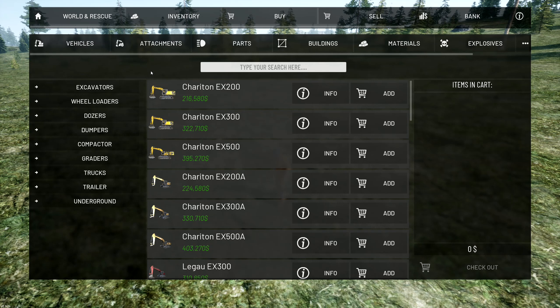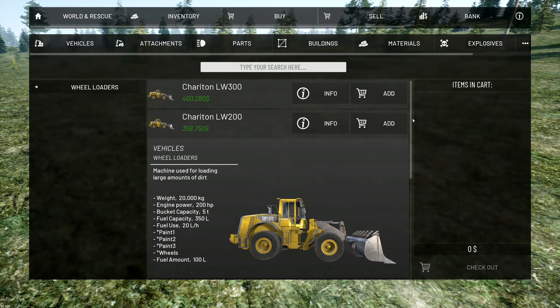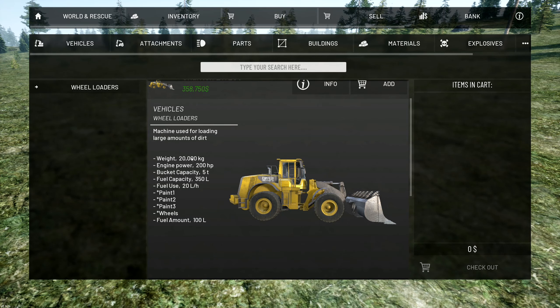Let's look through the menus — we have excavators, wheel loaders, dozers, dumpers, compactors, graders, trucks, trailers, and underground mining equipment. We're going to start with a wheel loader. They're pretty much the same except for power and bucket size. The cheapest is the LW200 at 358 thousand — 20 metric tons, 200 horsepower, with a five-ton bucket. You can also change the paint and wheels.